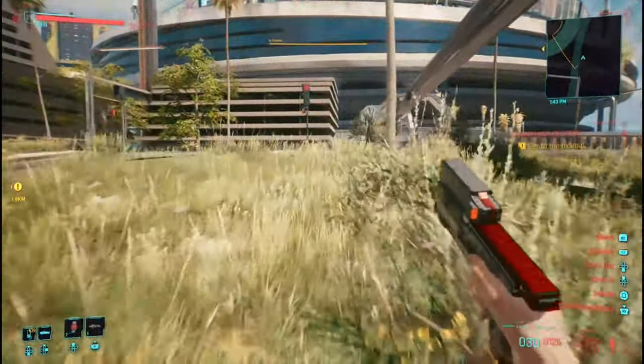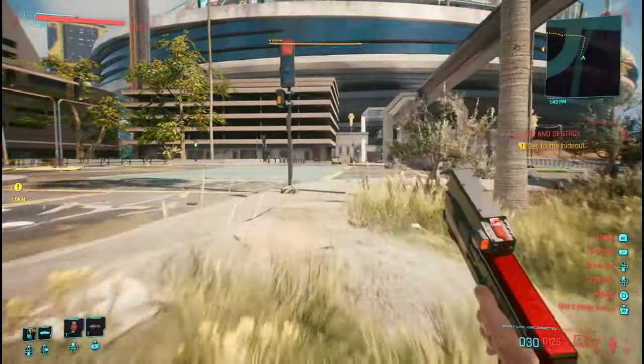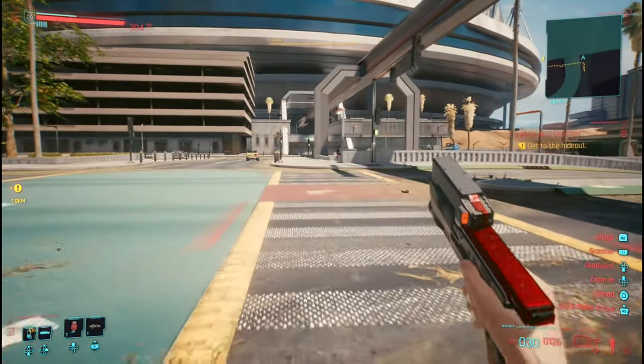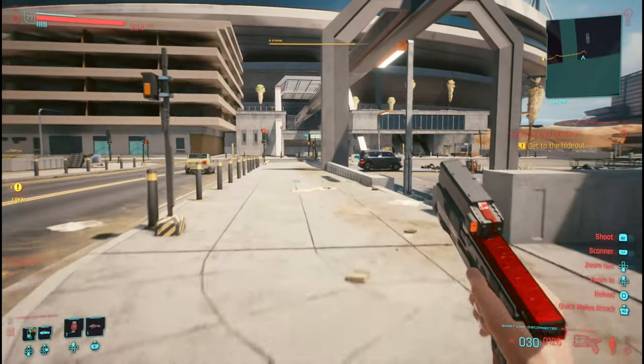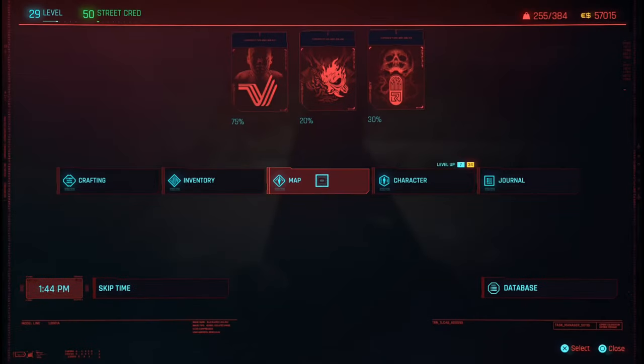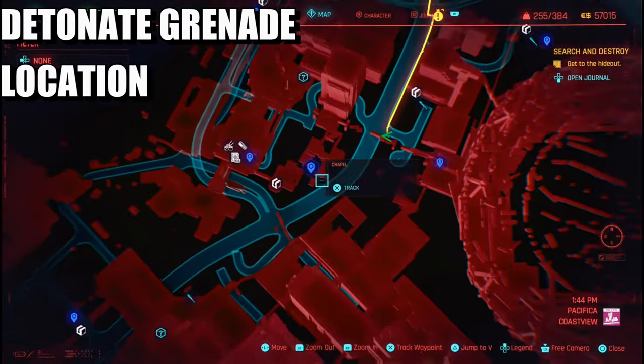What's up guys, Matt from Skullbusters. Today we're on Cyberpunk 2077 and this is going to be the trophy called Daemon in a Shell. What you have to do is get a quick hack called Detonation Grenade, and I'm going to show you the location to get this — it's a bit of a farming method.